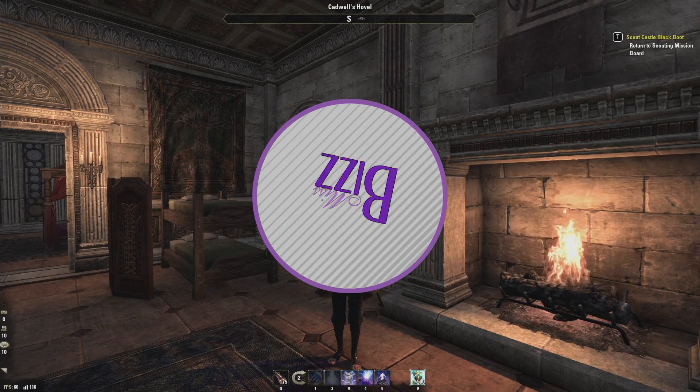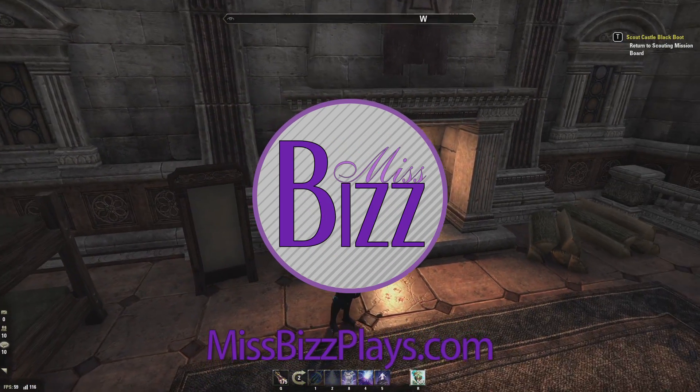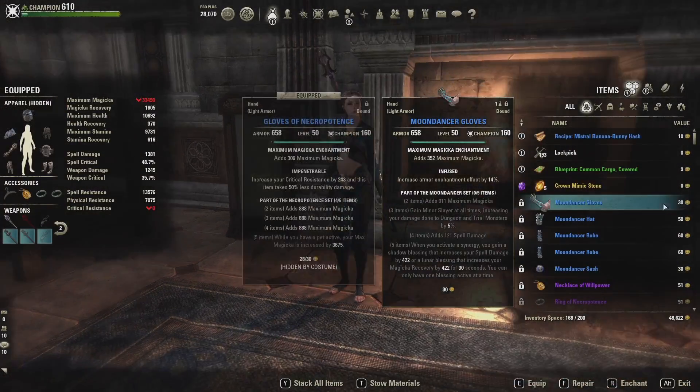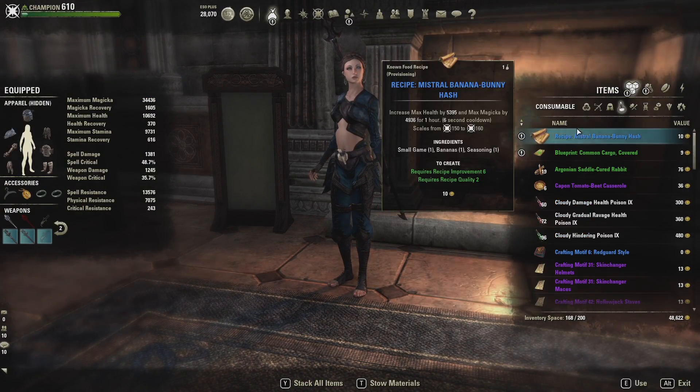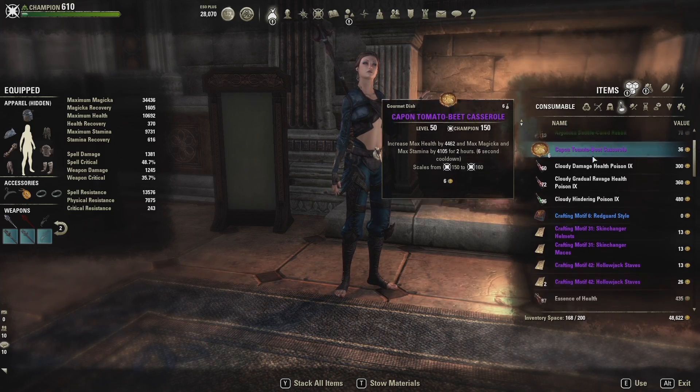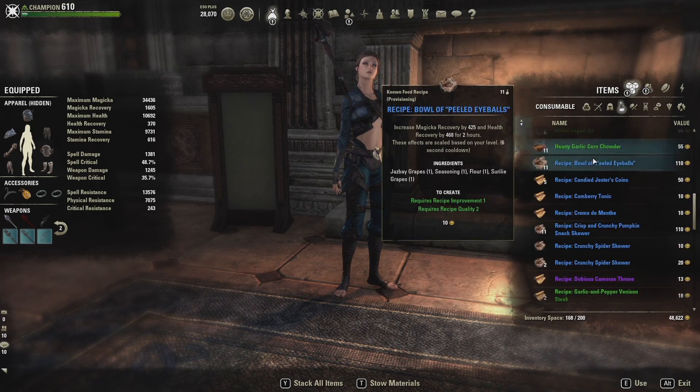Welcome to Miss Biz's Guide to Provisioning. First off, what is Provisioning? It is the cooking skill in Elder Scrolls Online and it allows you to make food and drinks.